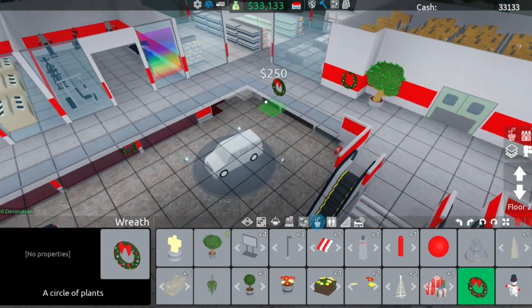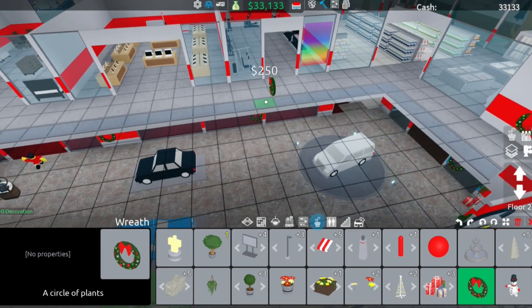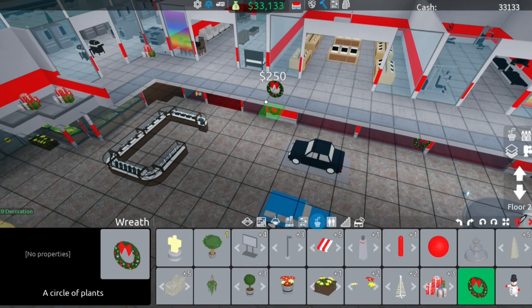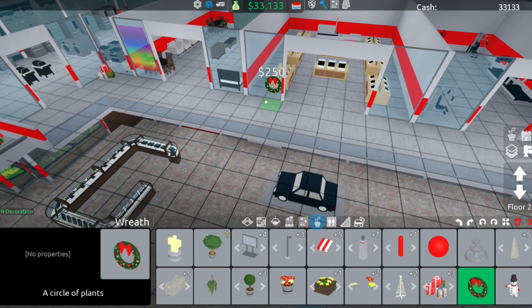I'm not sure if we can put any on this side because it's all glass. Yeah, it's all glass. We could put some on the glass I guess — let's put one here just to be a bit festive. There we go. Now let's place down some of these gifts.